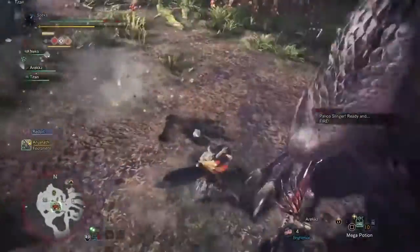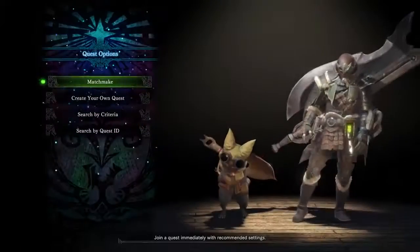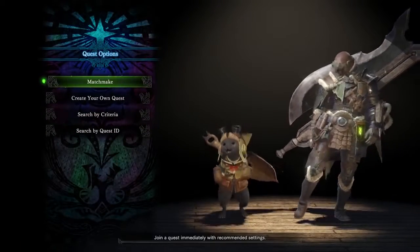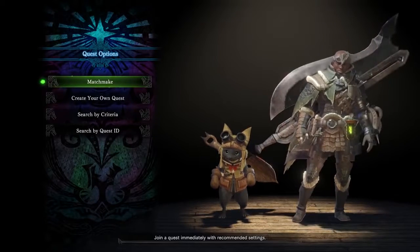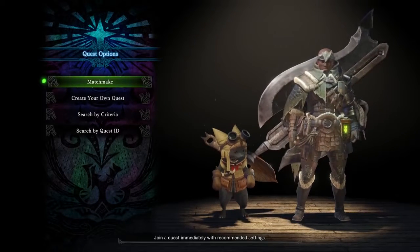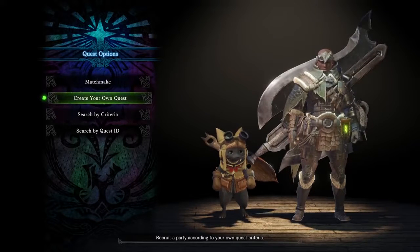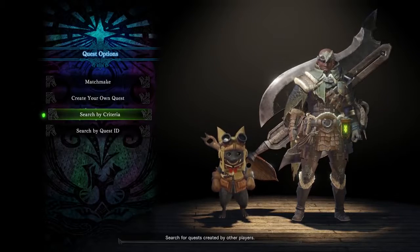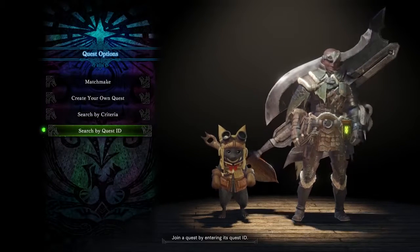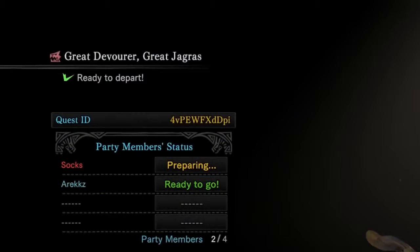If you plan to play online with others, then you have a few options. Don't have a hunting party? Well then dive right into the matchmaking option. Perhaps you want to set up a lobby for others to join so you can lead the charge — well then create your own quest. If you want a little more control, then you can search by criteria. And if you want to join your friend's lobby, then you can search by ID. The ID can be found up here at the top of the lobby in yellow.